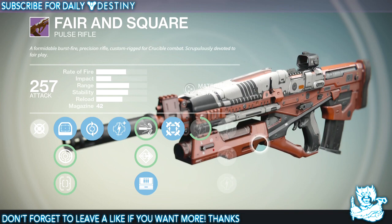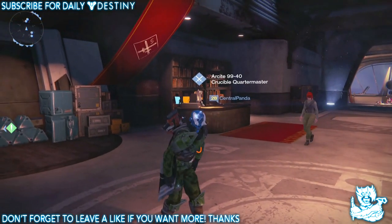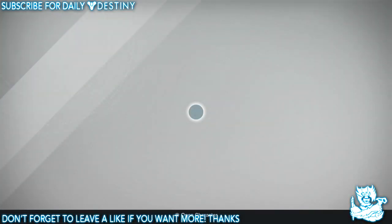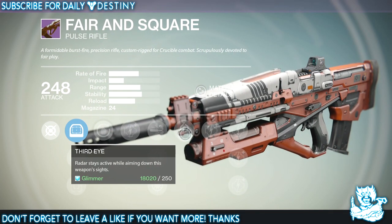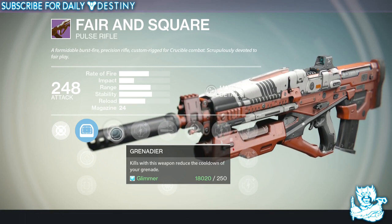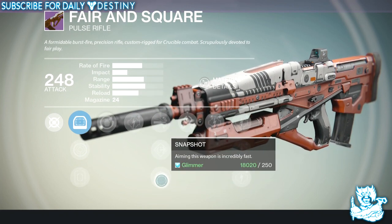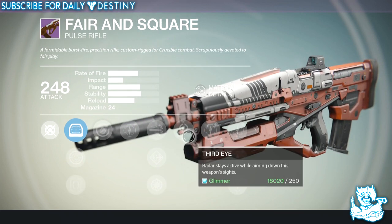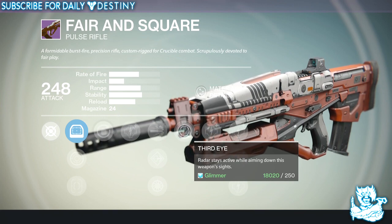Let's head to the Crucible Quartermaster and see how his version differs from mine. The ones you buy from the Quartermaster in the tower usually differ from the ones you're rewarded. Here it is — yes, definitely different. It has Radar stays active while aiming down sights, and it has Javelin which reduces the cooldown of your grenades. It also has Snapshot for incredibly fast handling. It doesn't have the 42-round clip that mine does, but Radar staying active while aiming down sights is probably a better perk overall.